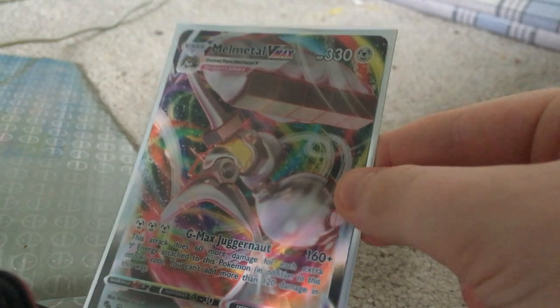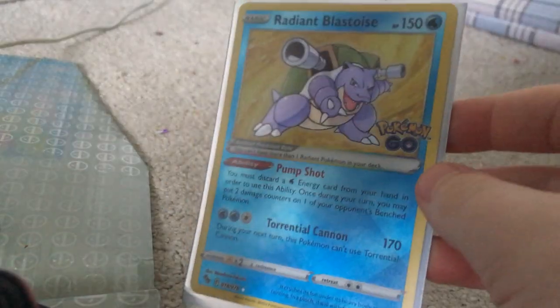What's up guys, welcome back to another video. Today we are going to be opening up the Jolteon tin and the Vaporeon tin. You guys probably know that in the last Pokémon card opening we pulled a Melmetal V MAX, a Radiant Blastoise, and an insane 3.5 chance rainbow. We got insane luck last time, so hopefully we can get some good cards again. Let's start opening.